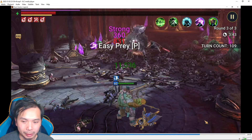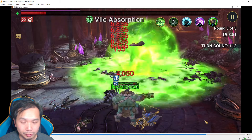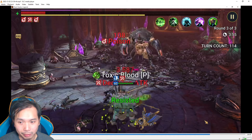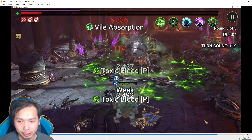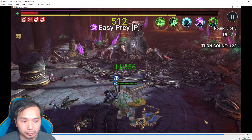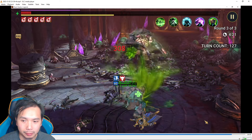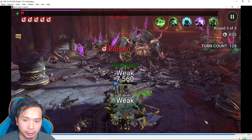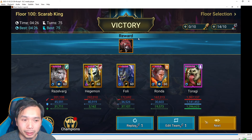Eros doesn't necessarily need that much healing — even without masteries or books he can do it, though masteries make for faster runs. For Taragi you'll see that he does take masteries and he does need books, because books reduce the cooldown on his shield and heal move. Masteries also keep him safer with boosted shields and heals, speed up the run with War Master, and extend poisons. The run looks like it's going pretty well now — it was a bit hairy in the beginning. Let's take a look at the build.